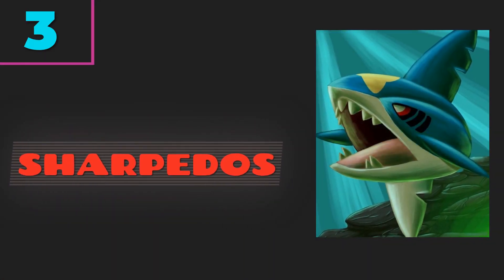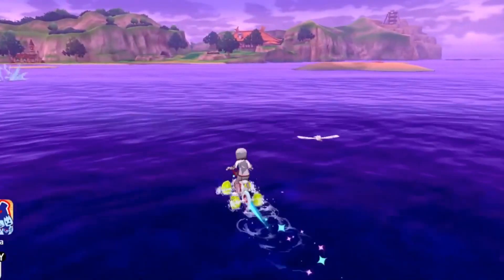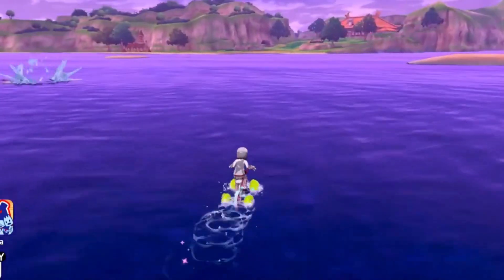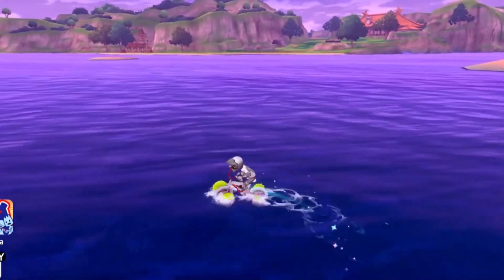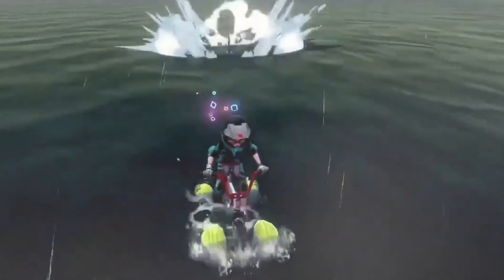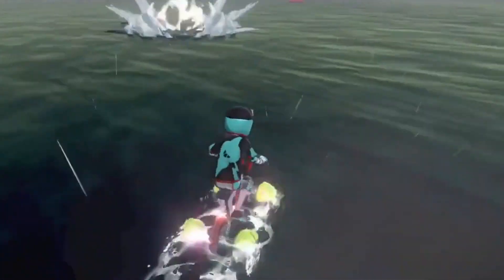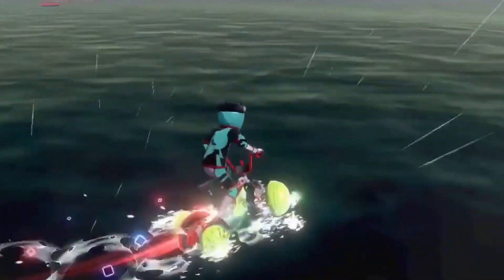Number 3: Sharpedos are swimming around in the ocean. When traveling on the ocean, Sharpedo will chase after the player, attempting to pull them into a battle. This is a very annoying mechanic; however, players can plan for it by always being observant while in the water and not allowing a Sharpedo to get too close behind them, because it will probably initiate a battle.